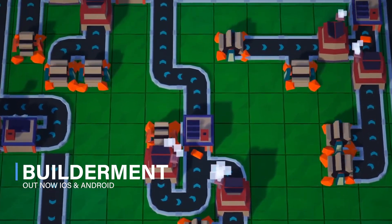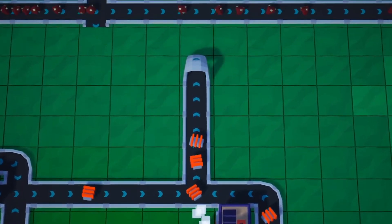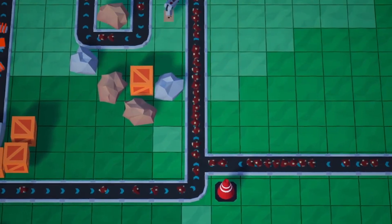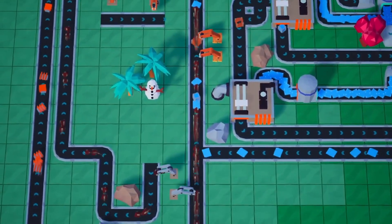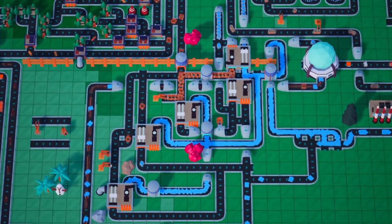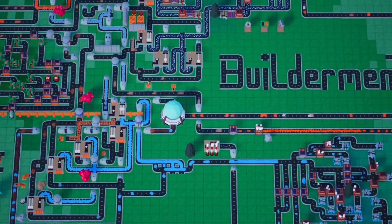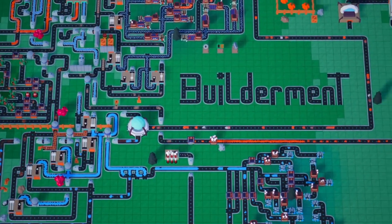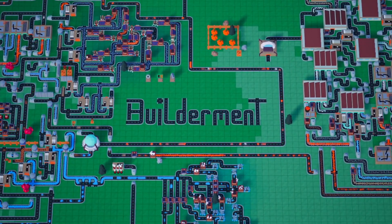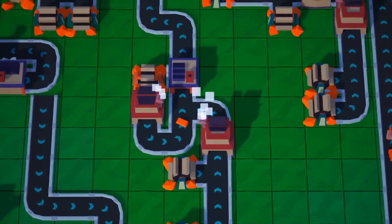Buildermint is an automation game and factory builder that has actually been on mobile devices for some time now. You've got to mine valuable resources, build machines to craft increasingly complex items, transport materials on a network of conveyor belts, and research technology to improve production and efficiency. Of course, you're able to share optimised sections of your factory with other players using blueprints as well, which is pretty darned cool. All things considered, this is a really tight factory builder, especially if you're looking for a mobile on-the-go Factorio style game. It's really, really good.